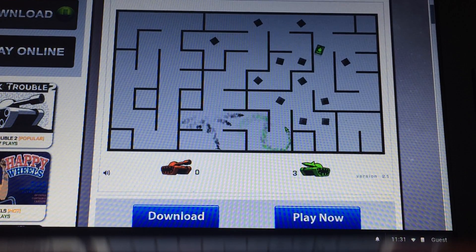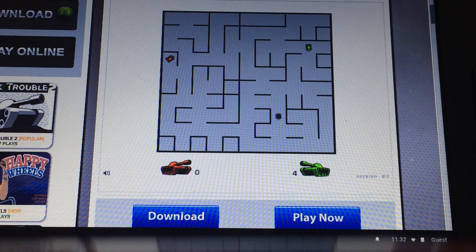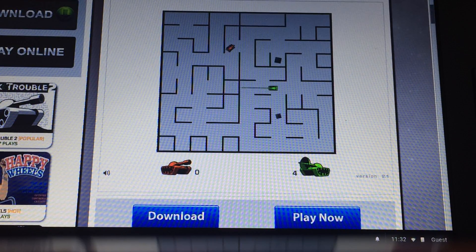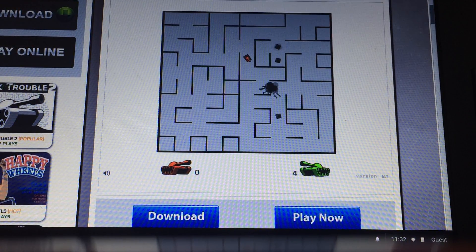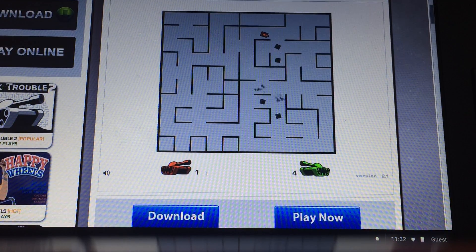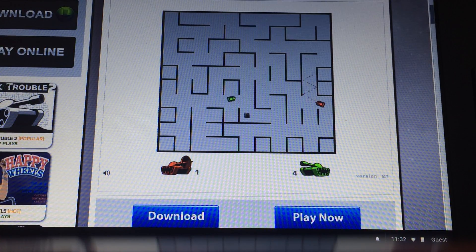I just shot myself with a laser. I have a trick with the missile: if someone launches it and it homes in on me, I go near them, and I kill myself so it'll switch target onto them, and there's a chance it'll kill them.